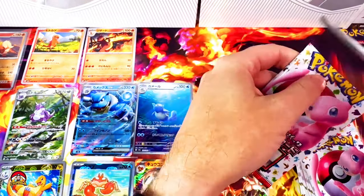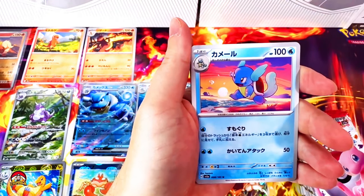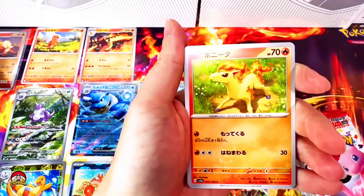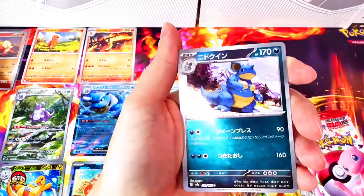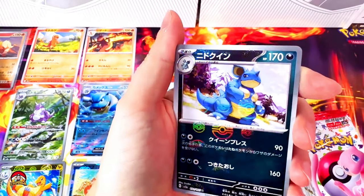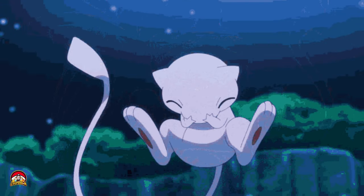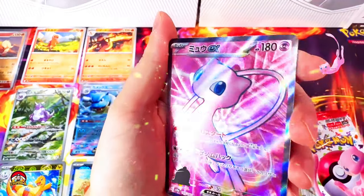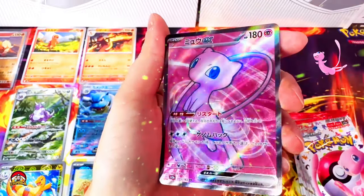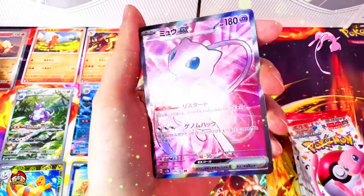Pack number 13 — is 13 really an unlucky number? Let's find out. Omastar, Wartortle, Ponyta, Krabby, Magnemite. Reverse holo Nidoqueen. Mew EX — let's go! I'll take that. This card is so cool — it looks like Mew has this force field energy around it. I love this card.